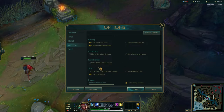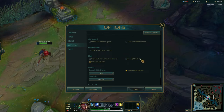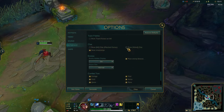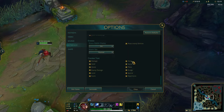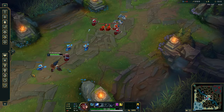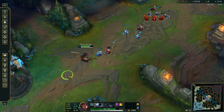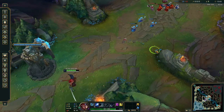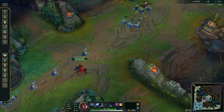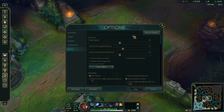We all know how toxic League can get, so if you want, you can turn off chat or mute everybody. I sometimes have it on mid-game but most of the time I turn it off. Definitely have all the information overlays checked on — they give you a lot of knowledge of what's going on. Especially the XP range indicator, which needs to be checked on because it shows you the range you need to be in to get experience when minions die.